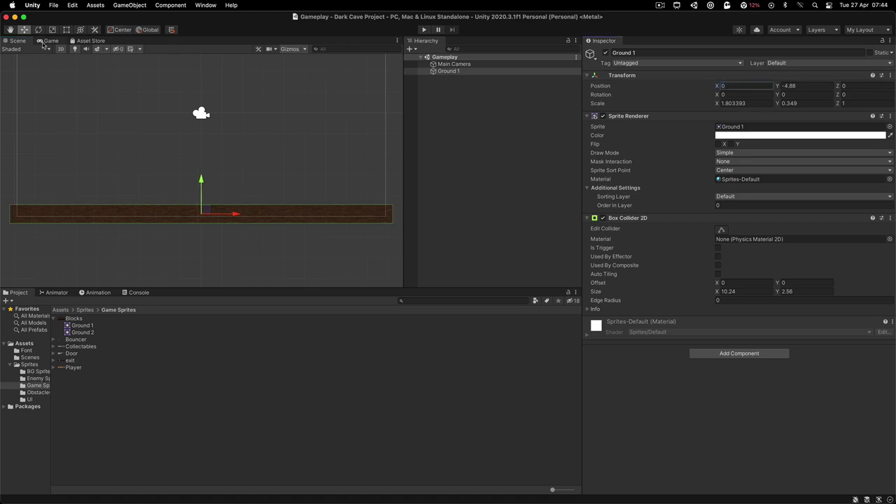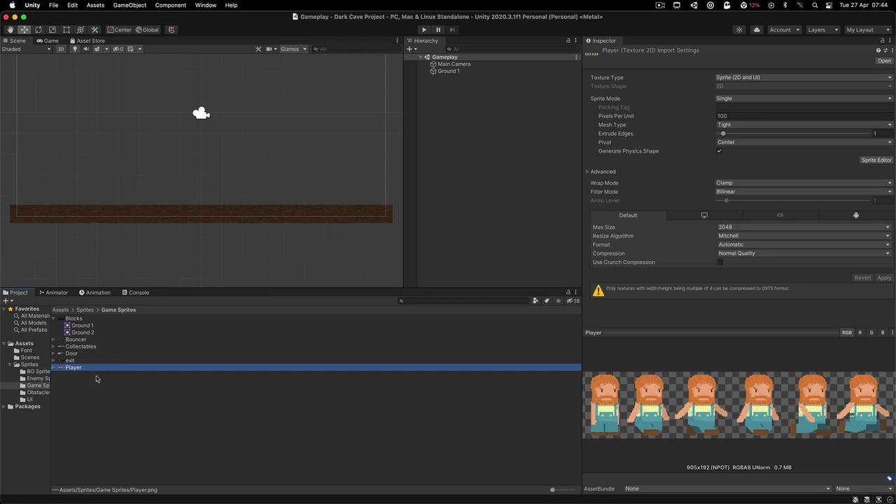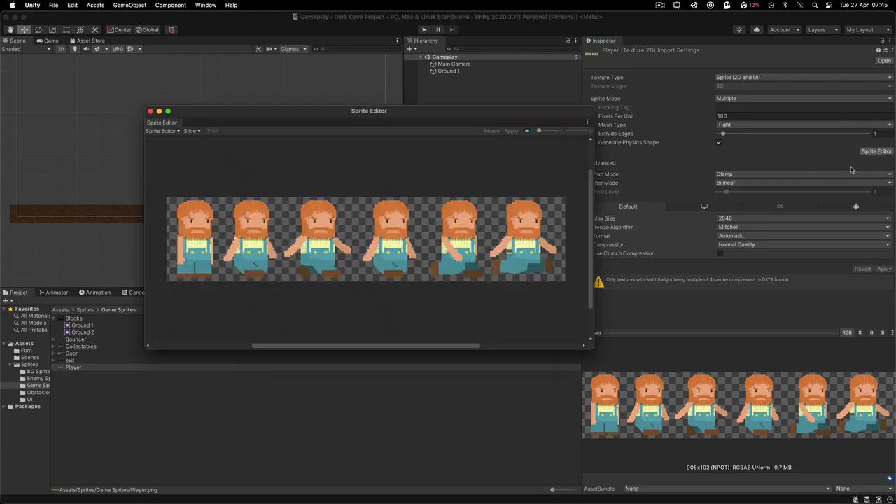I can resize and move the ground to where the player is going to stand when we run the game, so the player doesn't fall down. Now let's go to the player — it's also a sprite sheet. Click on the player and in the inspector panel change the sprite mode from Single to Multiple and hit apply. Go into the sprite editor and slice the player up. The default name is fine — player zero is the idle. The next four frames are the walk and the last frame is the jump. Hit apply.